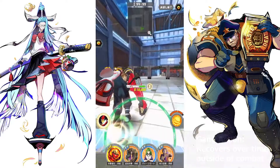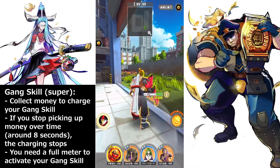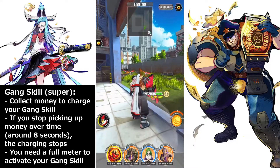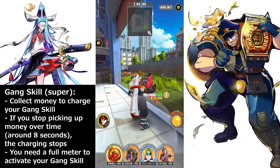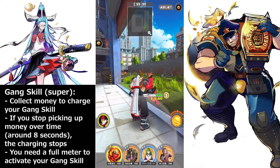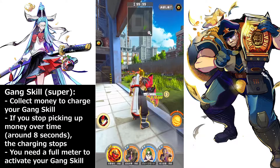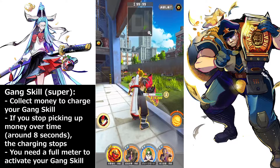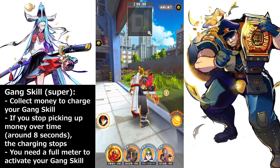The next thing is your gang skill — the super on the left. The only way to charge this super is by collecting money. Every time you collect money, it will slowly charge, but around 8 seconds after you stop collecting money, it stops charging. The game wants you to keep going into combat, pick up lost money, or go to ATMs. Keep being in areas where money is lying around or keep fighting people, and you'll charge it to full within a minute or two.